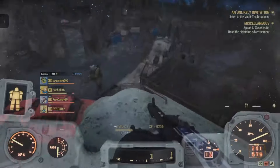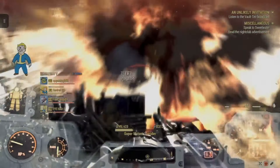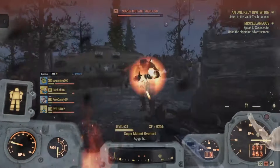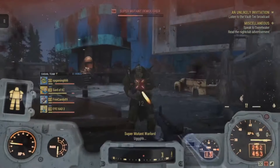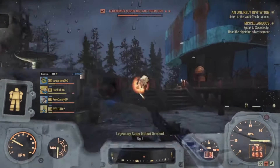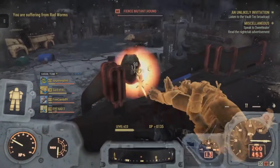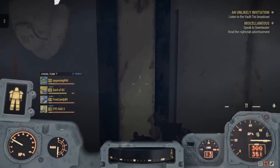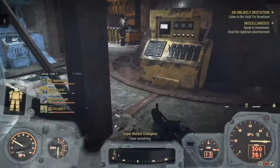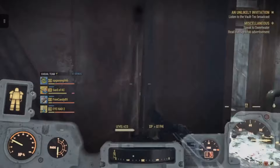The Excavator also gives you an additional 100 carry weight, which is incredibly valuable for a hauling power armor set. It was a game changer for me during my first 200 levels — literally the only power armor I used. I recommend getting this as fast as possible and keeping a set on hand, especially if you're frequently gathering materials or hunting legendary items.